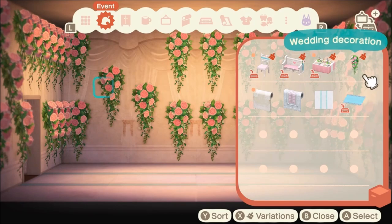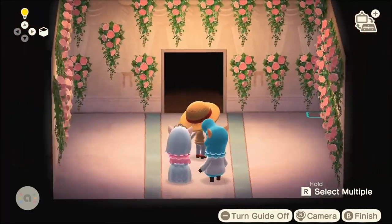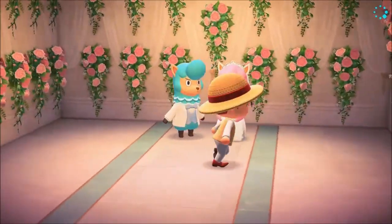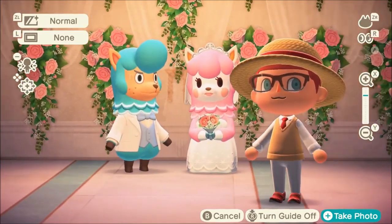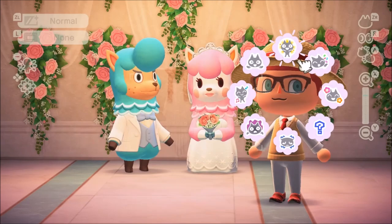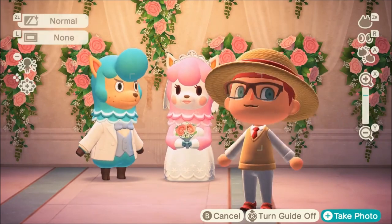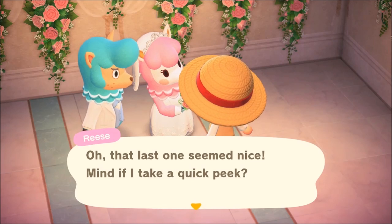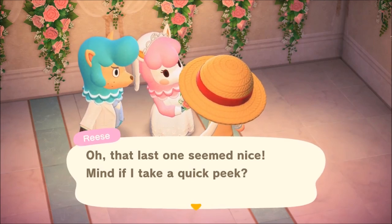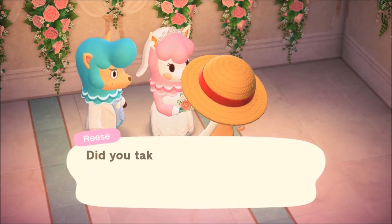That's pretty much how you maximize heart crystals — all we did was spam the wedding decoration on the wall. Then you want to take a picture because it is wedding day, so I'm going to be in that picture. Go ahead and talk to Reese. The maximum heart crystals you can get for the first six days is 14, and then it jumps up to 18 for June 7th through June 30th. So we're looking to get between 11 and 14 crystals every time we do this.